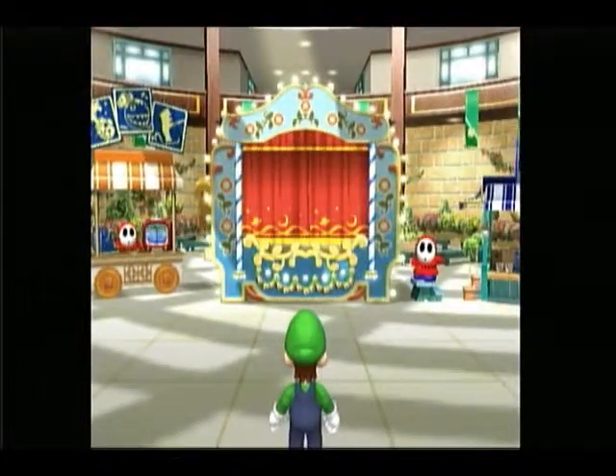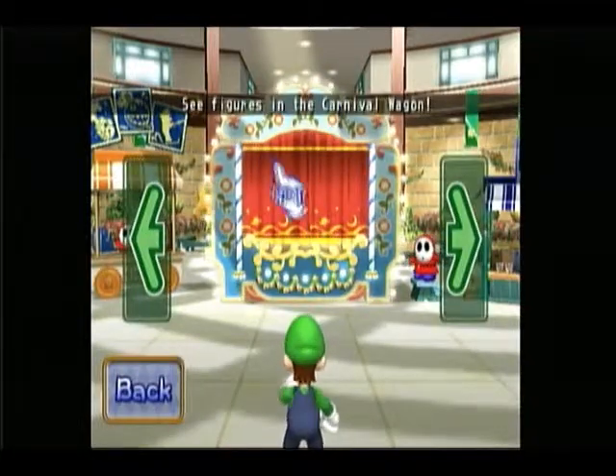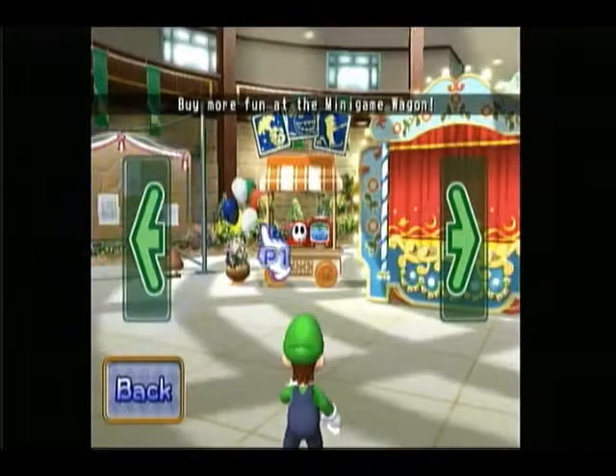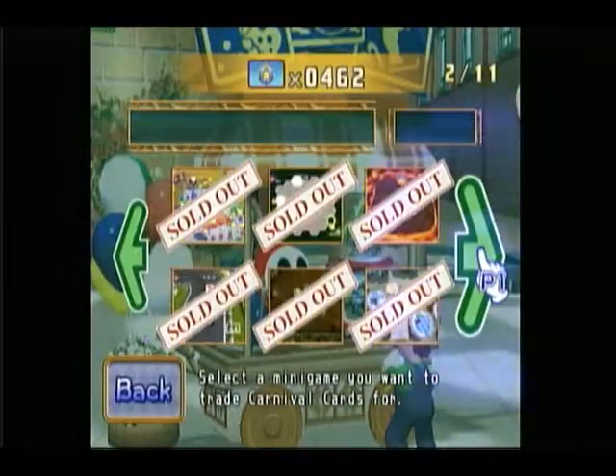Here in the middle, we have the car wagon where if you buy little figurines, you can make them do things on a parade. Here we have the minigame wagon, where you can buy minigames that you haven't seen yet.